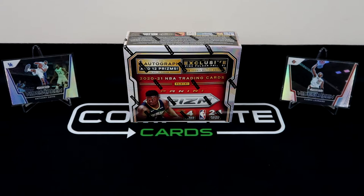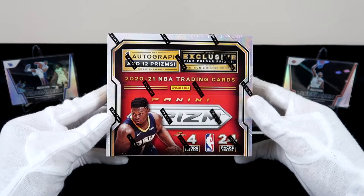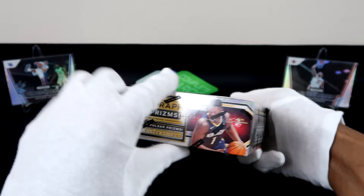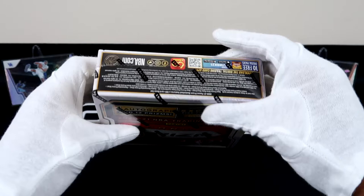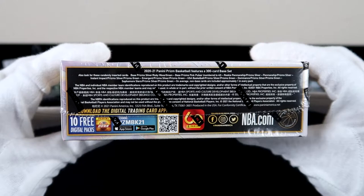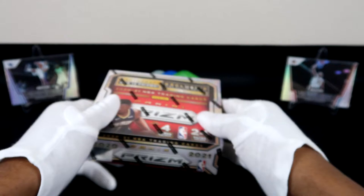Hey, what's up everybody? Welcome back to the Complete Cards channel. Today I'll be opening up this 2021 Panini Prism retail box. I got this from Blowout Cards and I've been searching their site for sleeper boxes, and this one kind of stuck out to me. Checking this box, you can get one auto, there are 12 prisms, and you can also hit on a pink pulsar prism which is numbered to 49. One thing to note is that there are green prisms, and that's going to be a hit on Ant-Man and LaMelo on their rookie card — so that's why this box could be a sleeper. We just need to hit on a silver, green, or pink rookie, and I'm going to consider that a win.